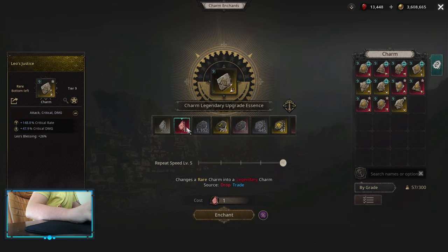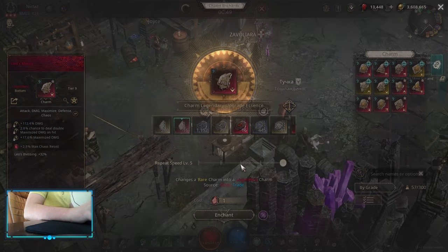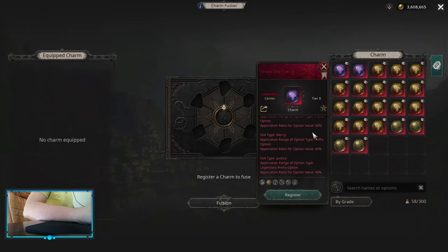On the Chaos Star itself, you want 4 plus 2 — basically 4 Blessings of one type and 2 of another one. After you have your Legendary Charms, pop up your T9 Chaos Star.